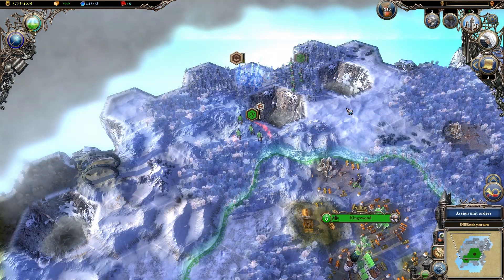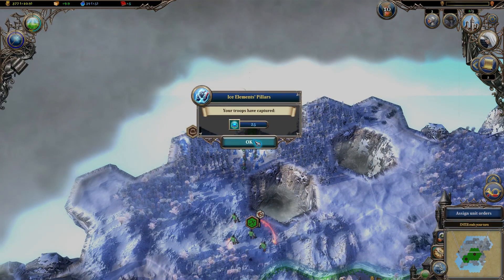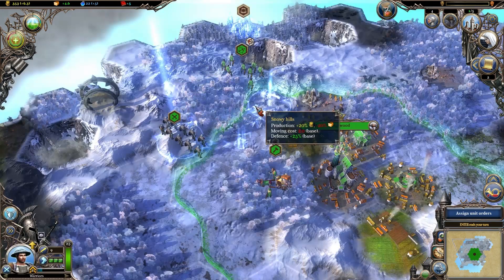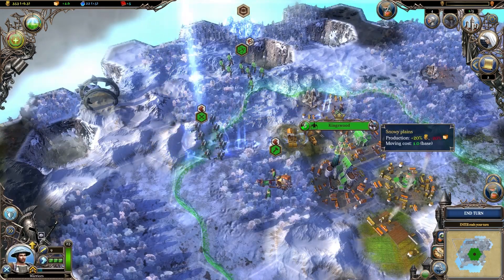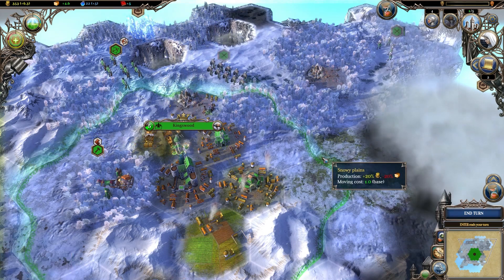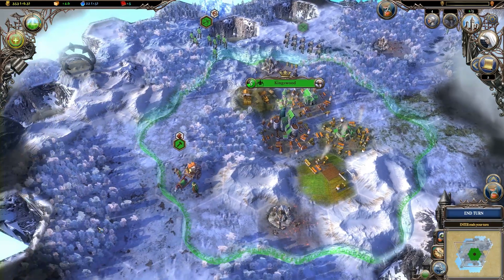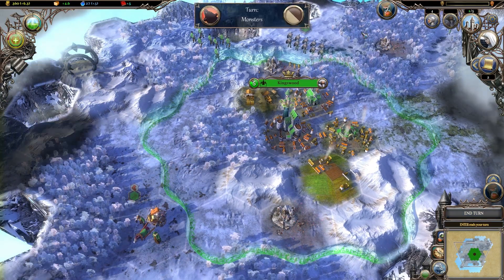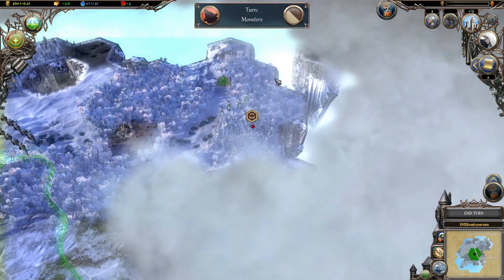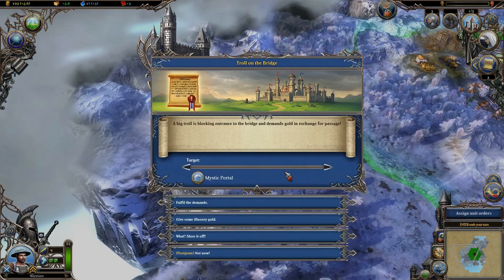Upon loading up a new game, there are the usual configurable options such as difficulty, world size, and victory conditions. More interestingly, there's also the choice between the Exiled mode and Sandbox mode. Sandbox mode is self-explanatory, allowing players to enter the world and play as they see fit, be it progressing as a diplomat or battling to victory as a conquering warlord. The Exiled is Warlock 2's equivalent to a story mode, offering up a series of quests and events to work through.